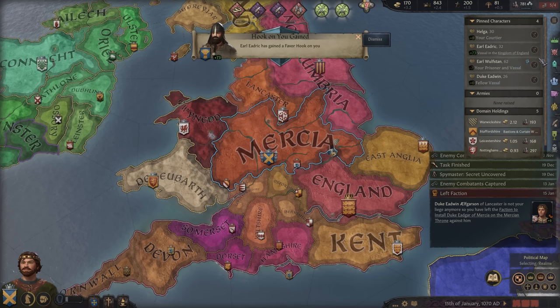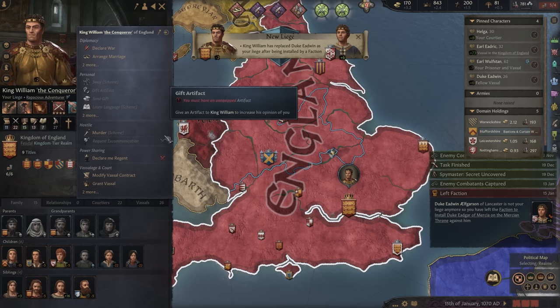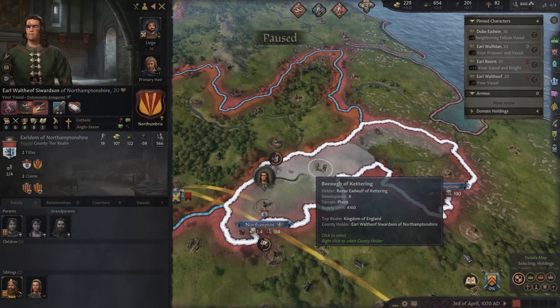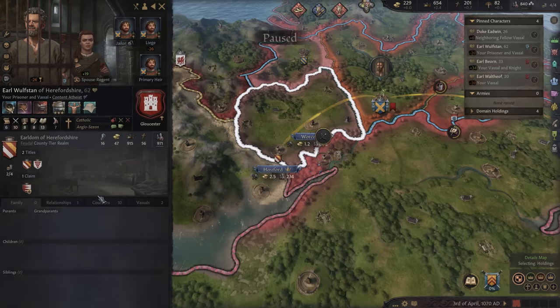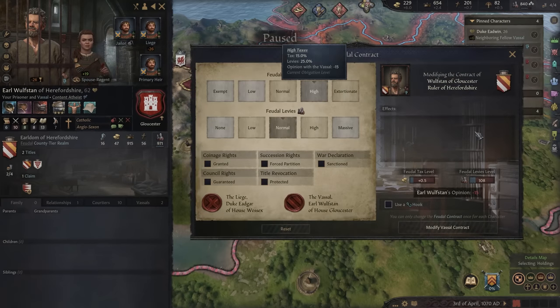We're going to be able to do so many new things. Edric has a favor hook on me. I'll become a new master of the hunt. King William won too — he's our new leader. Though we are no longer bound together, hopefully we'll be able to carry some favor with him. I'm now a mighty Duke — only 20 years old. Our vassal Waltheov is actually a brother of King Malcolm, so maybe I don't want to tick him off. Wolfston is now in my dungeon — I used my hook on him to change up his contract, which is why I'm now making so much more money.